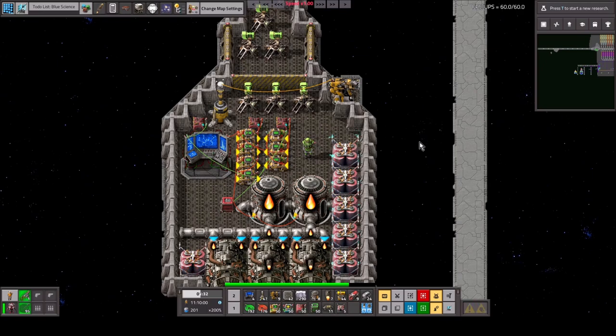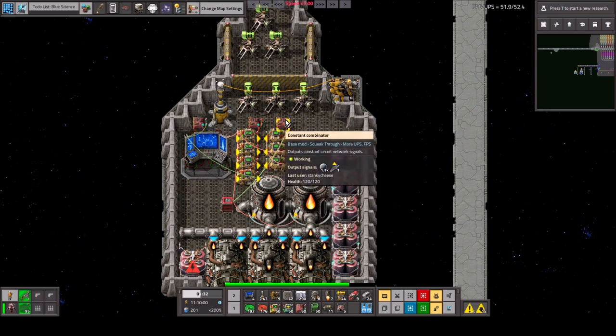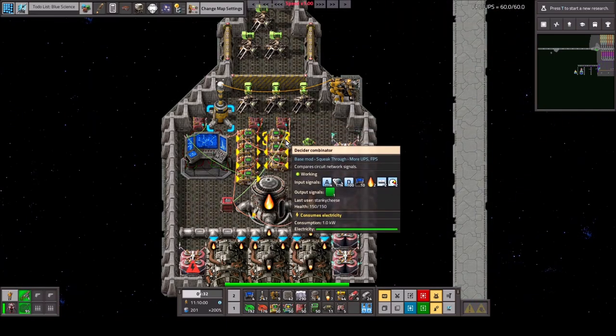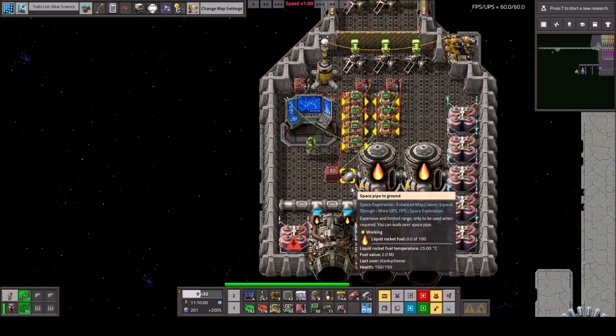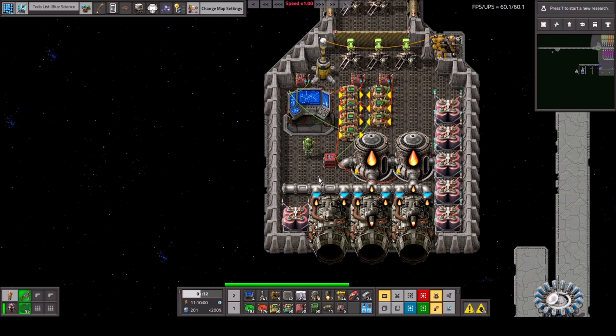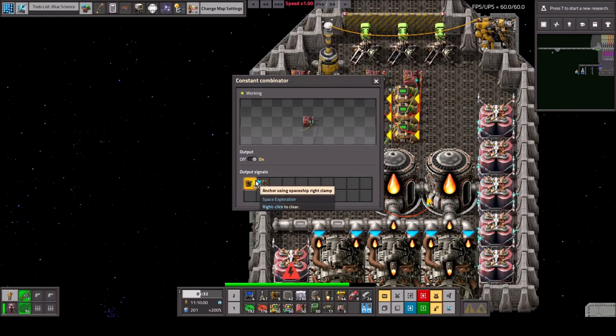Okay guys, that's basically the whole tutorial. If you want to add more stops — like a third stop — just add a third block of combinators and have the second go to the third and the third go back to the first. It'll keep doing that loop until you tell it not to. One more thing I wanted to touch on is the speed signal. There are a few ways to do it. The easiest way: use the constant combinator where you're feeding in the anchor signals and just pass the speed in directly, whatever value you want.